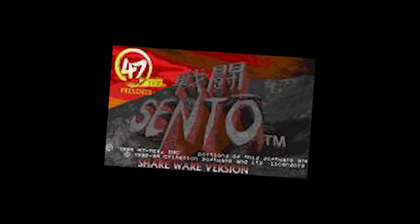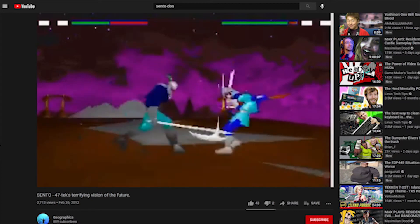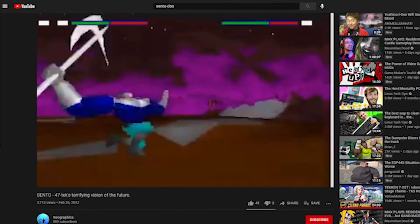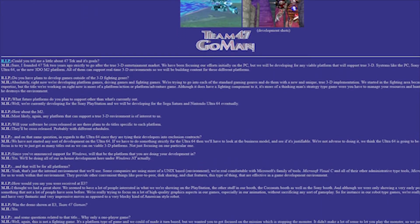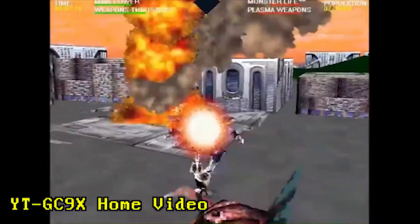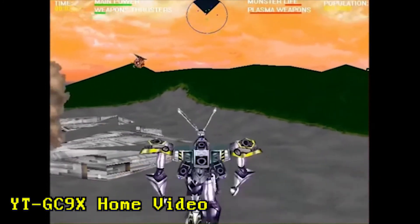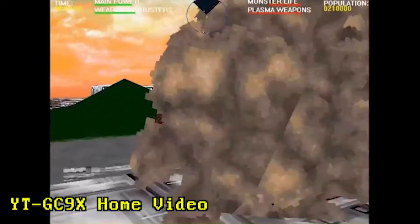They released another game the same year as Creep Clash called Sento. I'm not going to play it, so let's check it out on YouTube. Well, they figured out how to do environments. In another 1995 interview with Game Zero, Mark Hirsch expounds on their next big title, Team 47 Go Man — sometimes known as Wachi. It's not a fighting game but an action game about mechs versus monsters. It looks like an actual step up in terms of gameplay and graphics, but 47 Tech would close one year later in 1998. I guess putting out two absurdly bad games in one year doesn't endear customers to your brand.